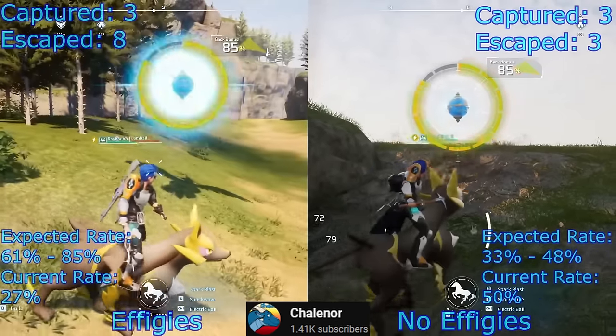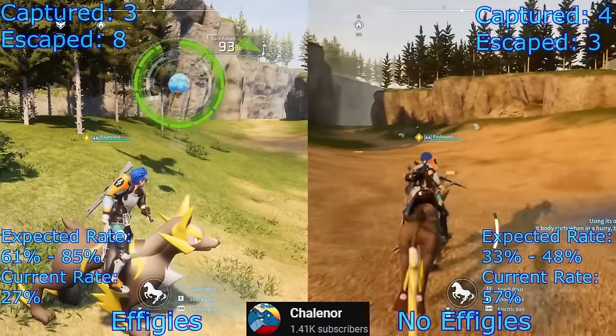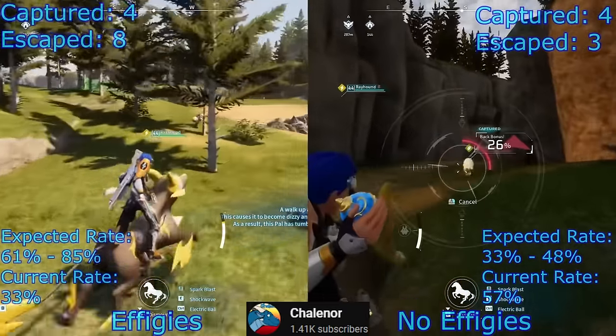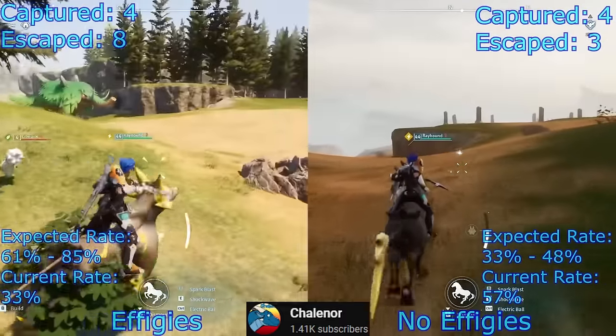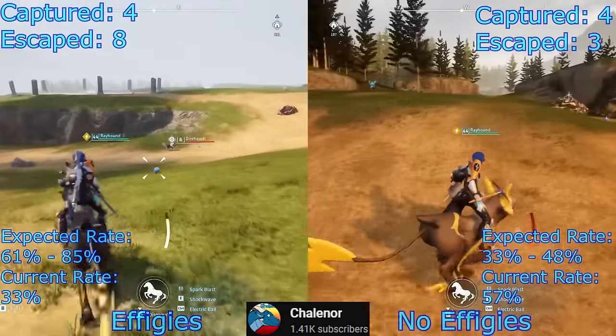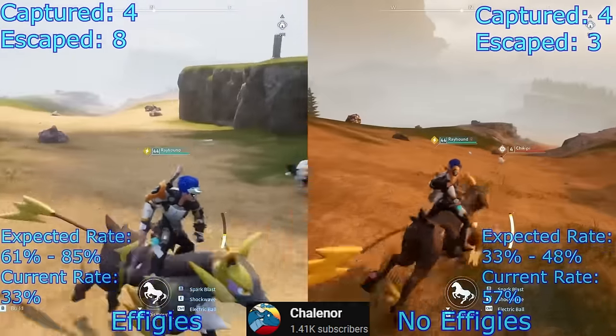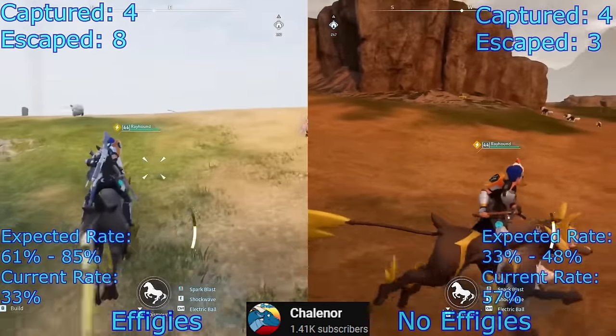The left-hand side is his save file with effigies fully used, maxing his capture rate, and the right-hand side is where he used no effigies and has the default capture rate — essentially nothing else changed between the two tests. He also selectively targeted Pals with a back-bonus capture rate of 61–85% on the left and 33–48% on the right, to keep a relatively low margin of variance on the recorded rates.